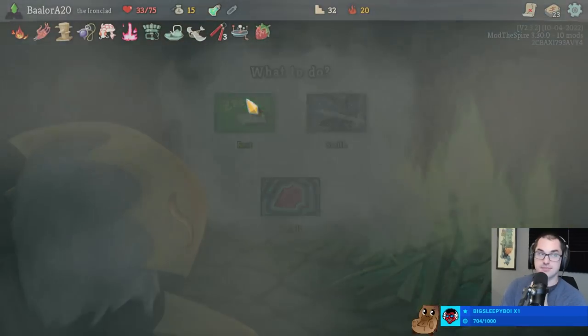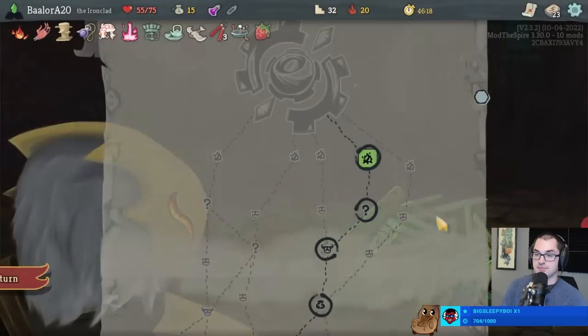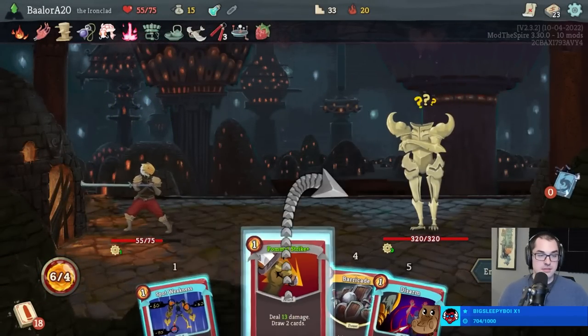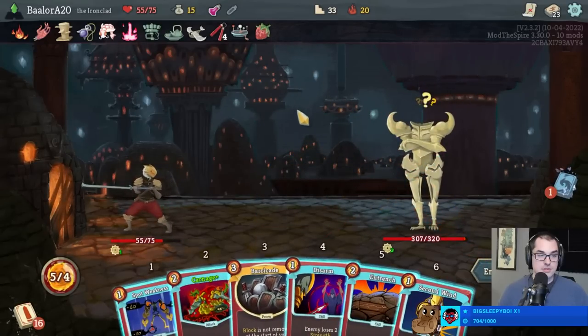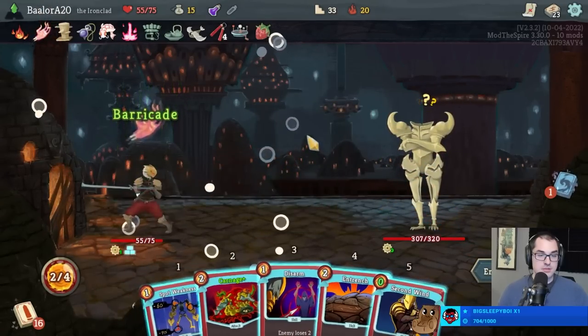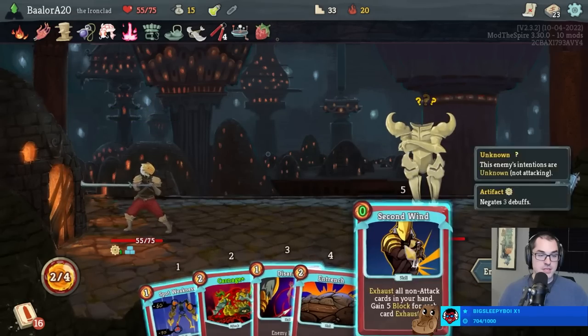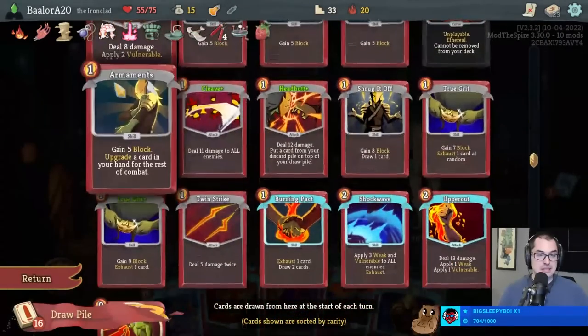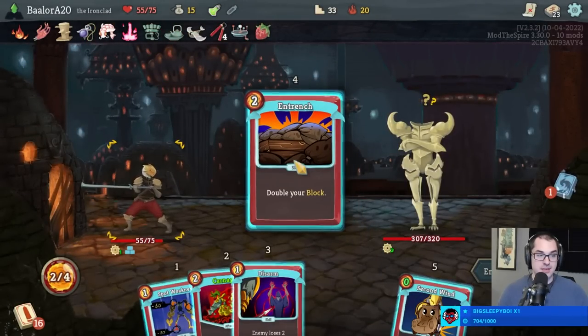And let's rest - 22 health here. Let's play Barricade turn one; that's great. I can play Entrench and then Second Wind, get rid of Spot Weakness. I think that's fine - I don't care about Spot Weakness in this fight. I mean it would be convenient to have, but it's absolutely not required.